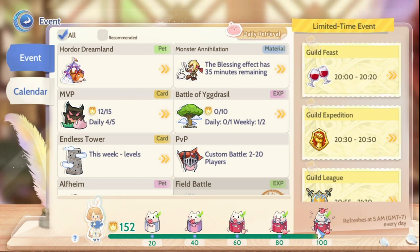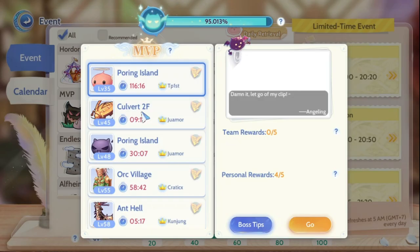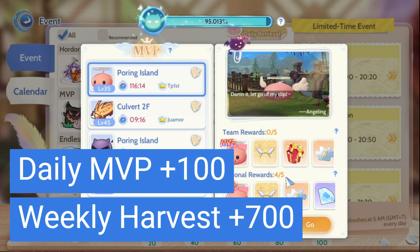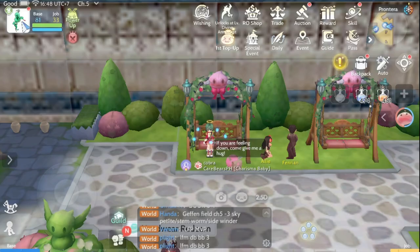If we are hard-working enough to fill up the daily bar, one day we can get 100 diamonds. So in a week we can get 700. Next is the MVP — for every MVP that we participate in, we get 20 diamonds. A day we can do 5, so that is 100 diamonds a day, and a week we can get 700 diamonds.